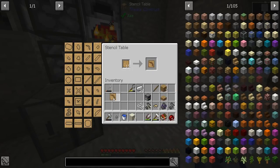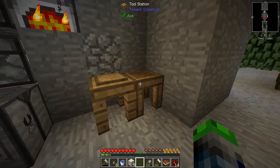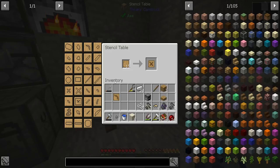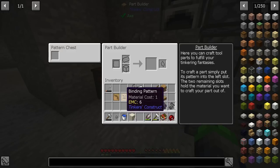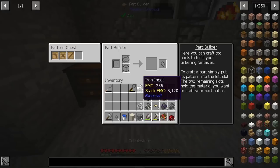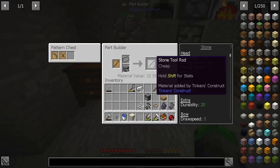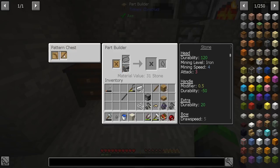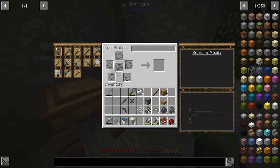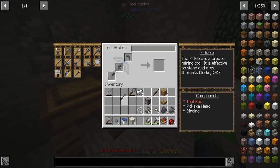Let's start making some patterns — we're going to need a pickaxe head. If you're wondering where to get the information, you go here and it'll say you need a pickaxe, a binding agent, and a tool rod. So we need a binding pattern and a normal stick. This is where we come over to the part builder. The cool thing is the pattern chest does shared inventory with the part builder — very nifty. We'll grab some cobblestone and the game will probably tell us we're cheap.